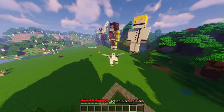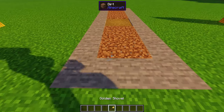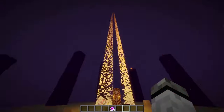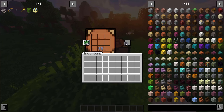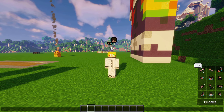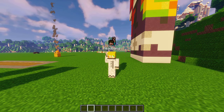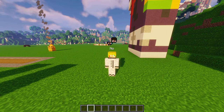Campfire boost for elytra: if you place a hay bale under the campfire it will boost you. Dirt to path. Double door opening. When you respawn a dragon it will drop a dragon scale which can duplicate an elytra. Emotes: open your chat and you can start using emotes. There are 12 different ones. You can also add a keybind to your favorite emote to use it quickly.